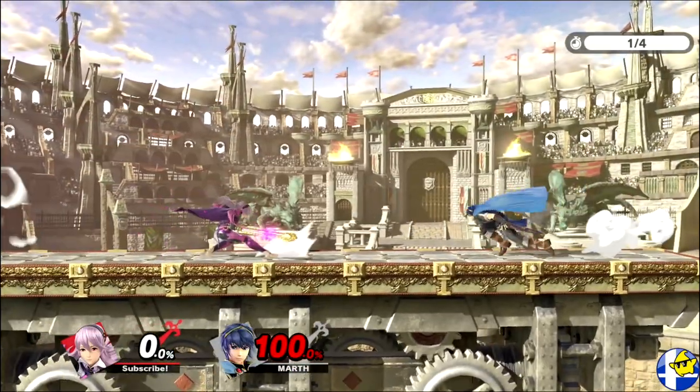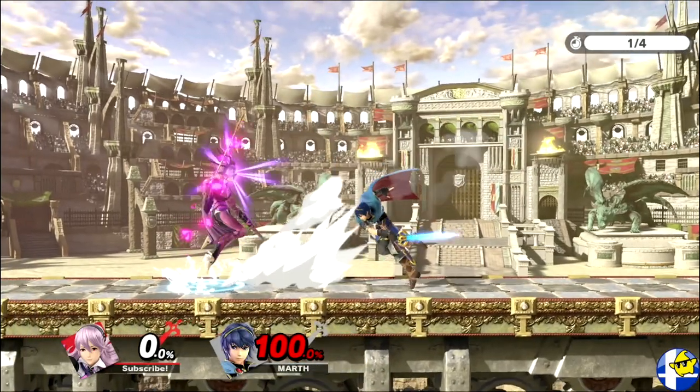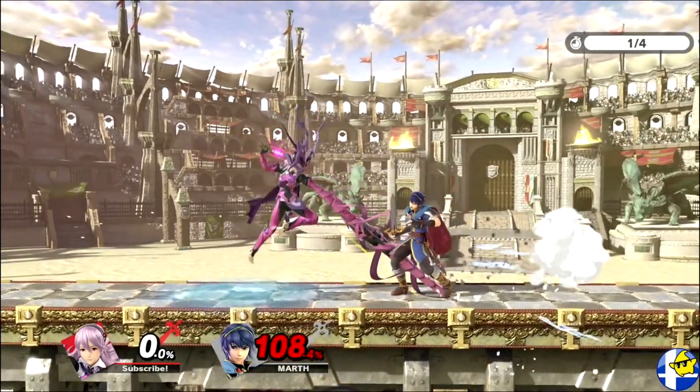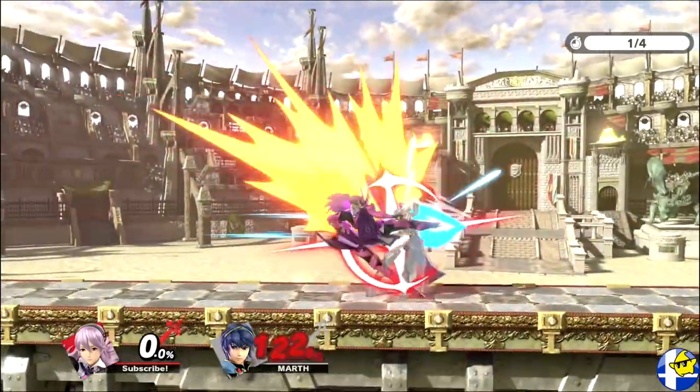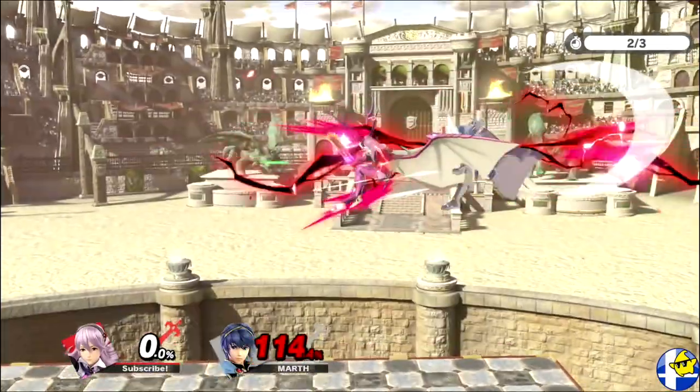Once your opponent is at too high of a percentage to be reliably comboed, it's often better to play more defensively with a bait and punish style by focusing more heavily on counterattacking their grounded approaches and landings with side special and forward smash, and challenging them with back air whenever they're in the air.